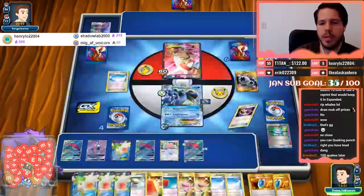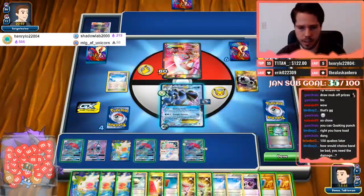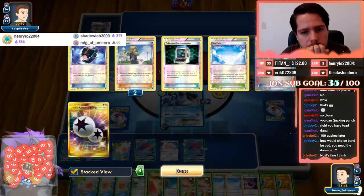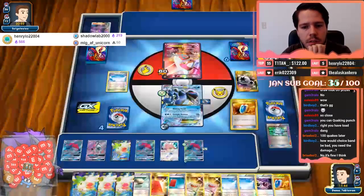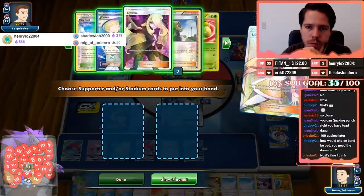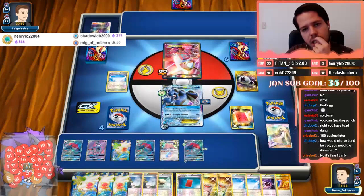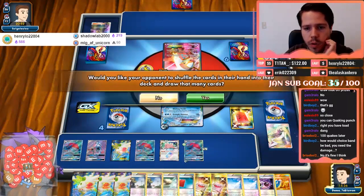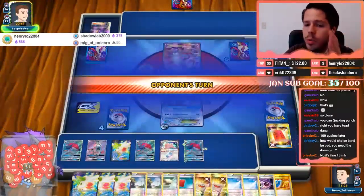He benches a Wailord — maybe I should have Delinquented him. Is that a healing card? Play Delinquent again. I think I'm gonna have to VS Seeker for Let Loose. Or double Delinquent. I should have played Peeking Red Card. Perfect — you can keep that... would you like your opponent to shuffle? No. Okay, just don't top-deck the Acerola — you can top the Tropical Beach if you want, just not the Acerola.